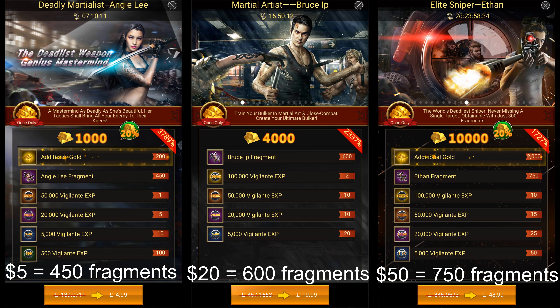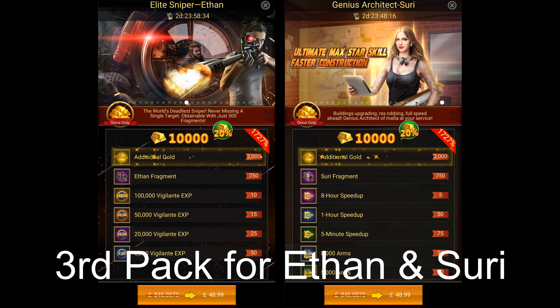Once you unlock all the passive skills for a specific vigilante you can stop purchasing packs for that vigilante, unless you want to use it as your main vigilante. For Ethan and Suri, the pack cost never resets, so it's going to cost you a lot more than normal vigilantes to upgrade these vigilantes.